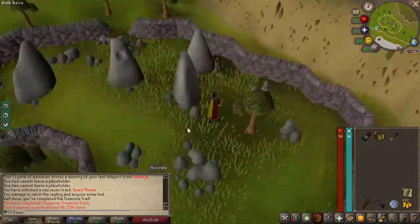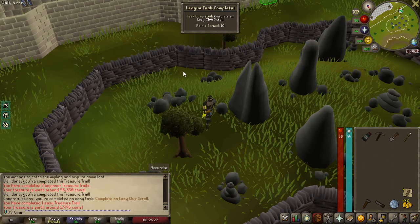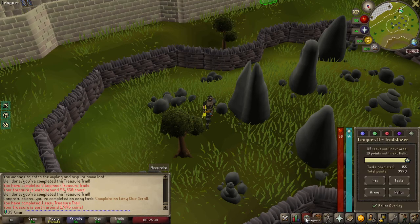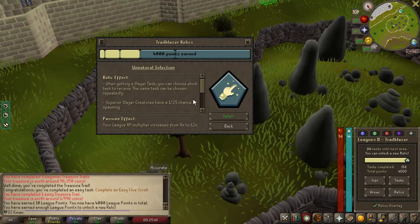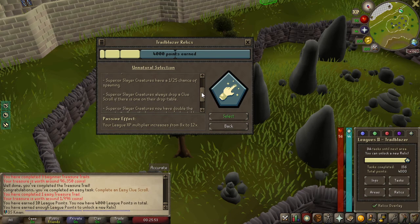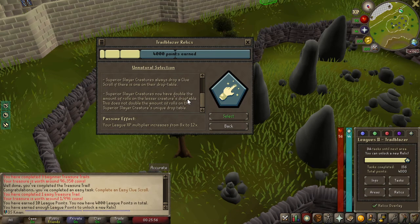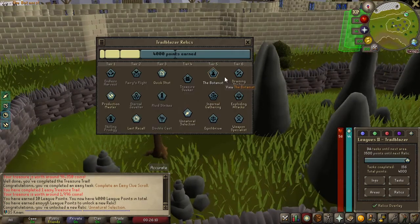This will give us our next relic. Staff of air and steel pickaxe — pretty garbage, but we completed the easy clue. If we go into relics, we are now able to unlock the next one. We are going to be going with unnatural selection — I think this one is just way stronger, especially for slayer. The fact that superior creatures always drop a clue and have a 1 in 25 chance of spawning makes it ultimately way better than the other one.